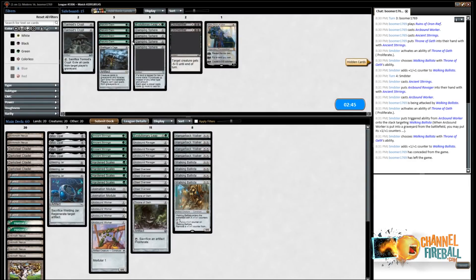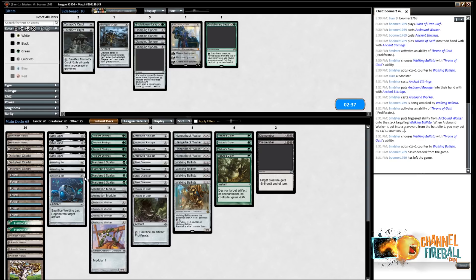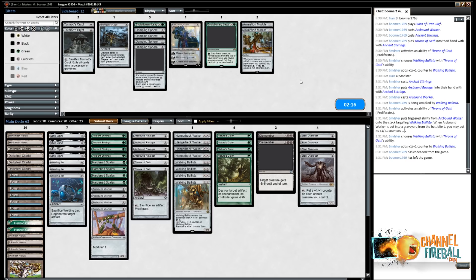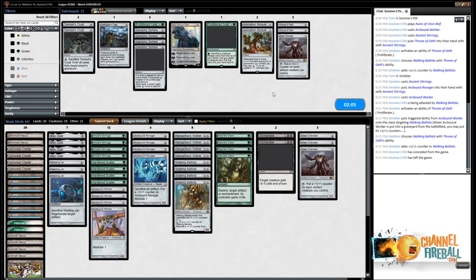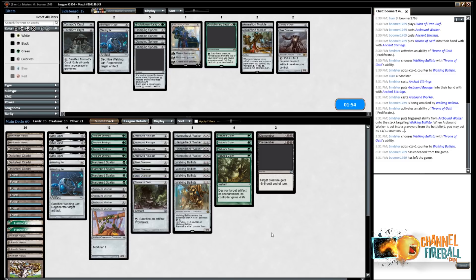Sideboarding in the mirror: Nature's Claim is good, Dismember is good, Evolutionary Leap is bad. I'm not sure what to cut — Steel Overseer might not be the best because it's so vulnerable to Walking Ballista, but it has really high upside when it works. Both Animation Modules seem like a pretty safe cut. I think the match is going to be determined by somebody going really big with a Walking Ballista more than anything. Throne of Geth is probably safe. Welding Jar is good because of Nature's Claim, so it's worth keeping. Let's do that.